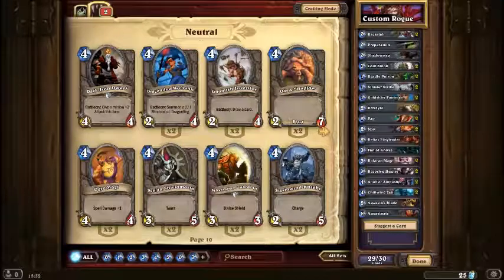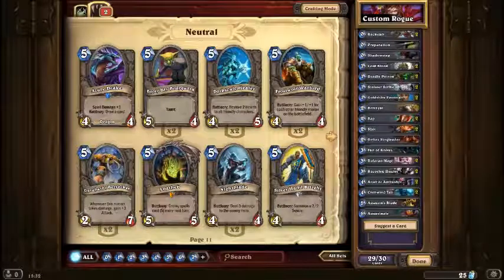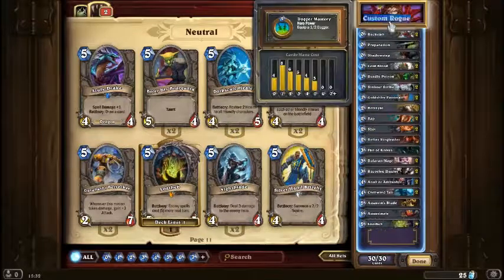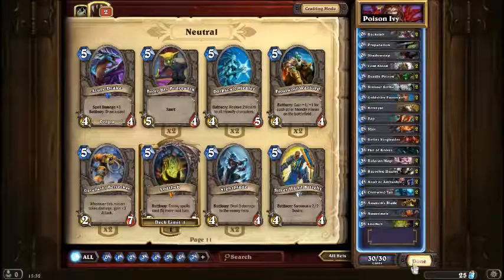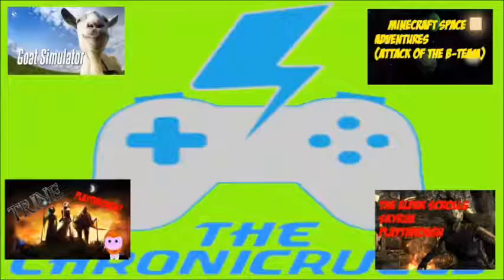We haven't got any 5's, so I'm going to go for Low Fab, just so we've got a Legendary in there. And we're going to name this... Poison Ivy, after the DC supervillain. Next episode we'll be doing a Murloc deck, I've just decided. And then we'll try Poison Ivy and the Murloc deck together. I'll see you in the next episode. Goodbye.